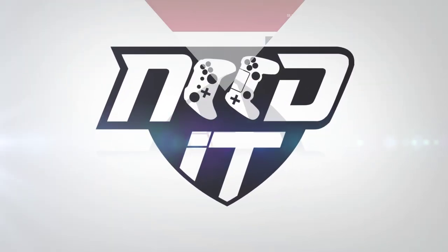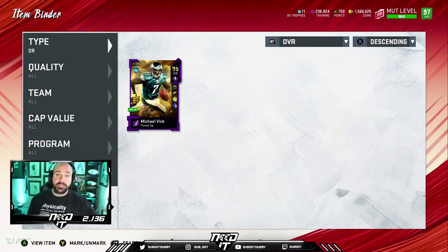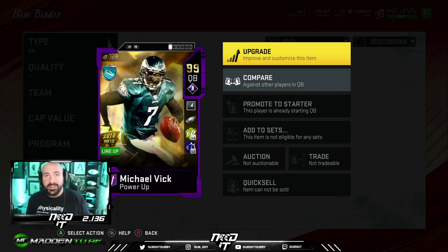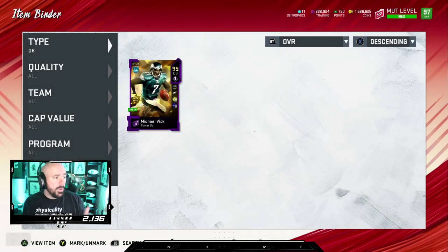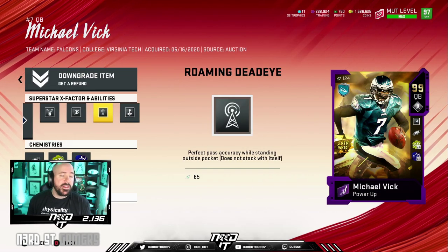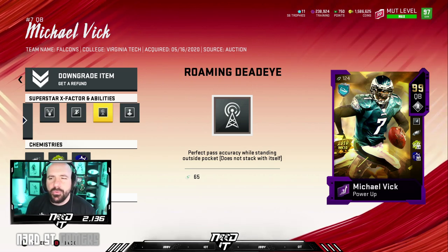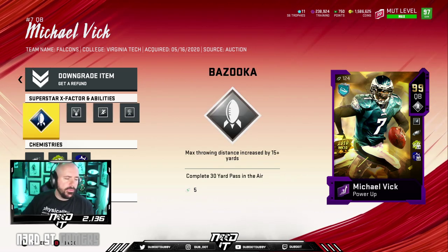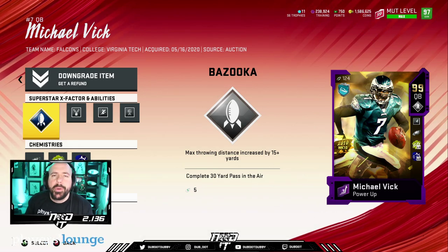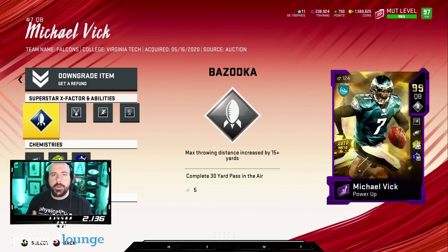This is what I use on my personal Michael Vick — let's take a look at it. That's the Eagles card art, that's why I use the Ultimate Legend. Make it more Eagle friendly. I am a football fan first, and I think that's why we all like Madden. He has none of those strong armor or field general quarterback abilities. I use Bazooka — I like it, it looks cool when it lights up, but other than that I don't care about it.